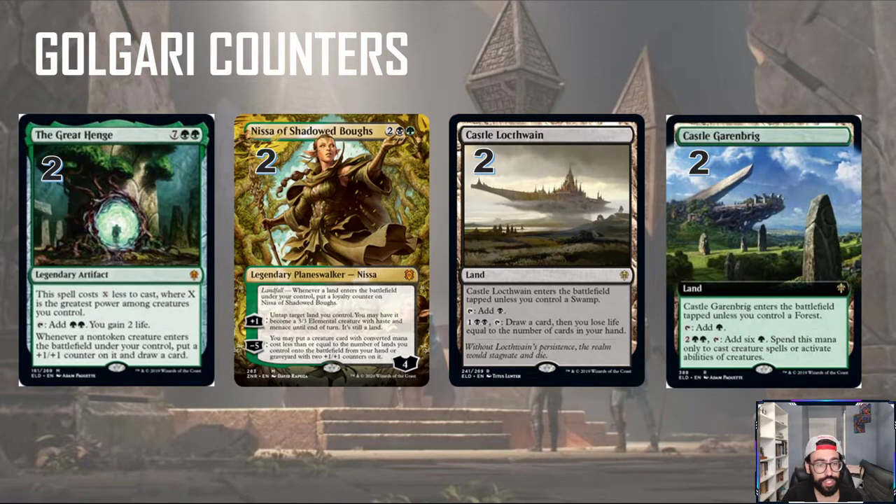Finally, we have the Great Henge. We're going to be making big creatures with counters, so we can cheat out the Great Henge earlier. It helps us ramp, gains us life, draws us cards, and puts more counters on our creatures — so it's a good all-around engine for the deck.